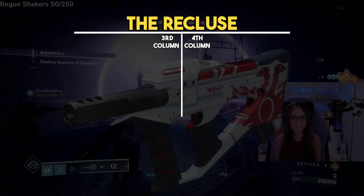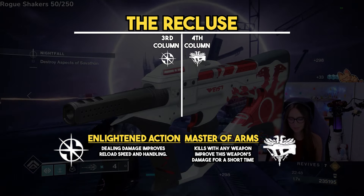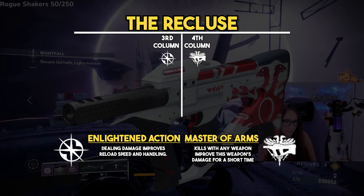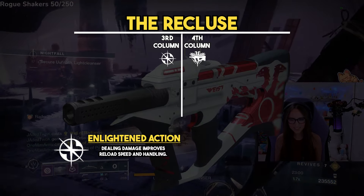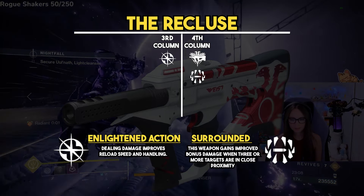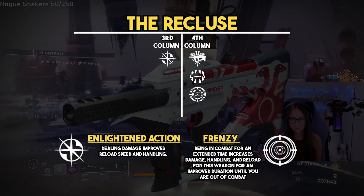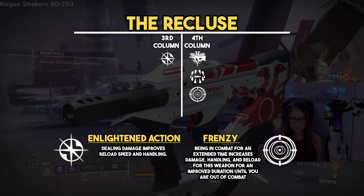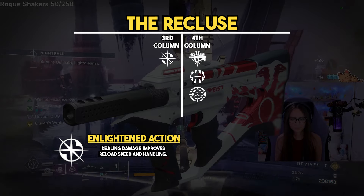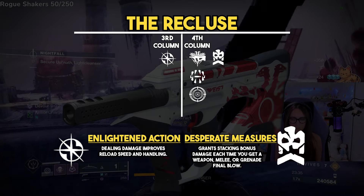Next is the Recluse SMG. The go-to roll is Master of Arms and Enlighten Action. Master of Arms gives a 15% damage buff for 7 seconds, and any kill can proc this perk. Enlighten Action gives faster reload and handling just from hitting your bullets. If you're in a situation with a lot of enemies, you can use Surrounded, which gives a 40% damage buff — or 47% with the Enhanced version — when surrounded by enemies. Frenzy is also great here since it gives 100 reload and handling after 12 seconds in combat. Desperate Measures is on the list too, but needs testing.